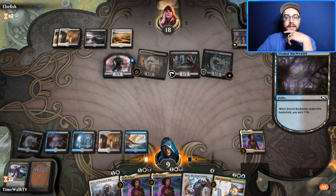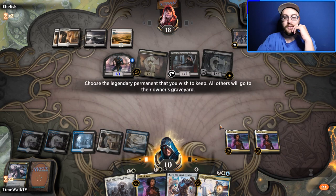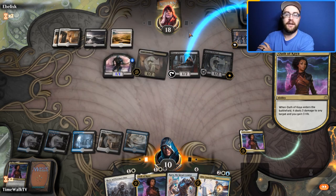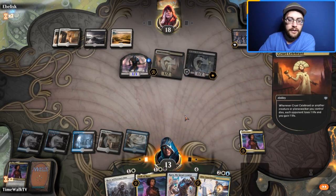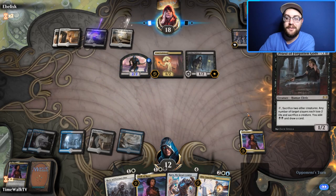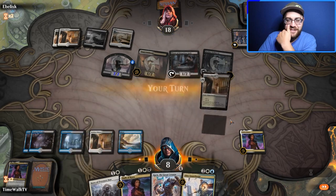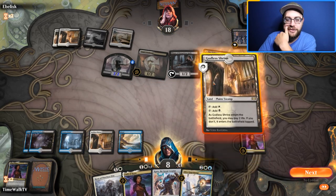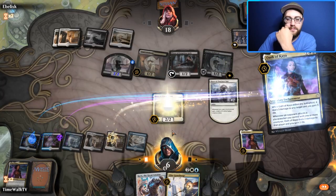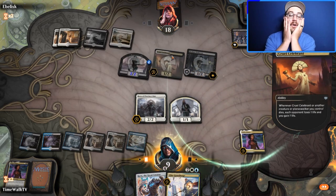We gain a life. We need to kill their Priests of the Forgotten Gods now — if we don't, we'll lose our Hero or Guard Mage. Goodbye, Priests! They have another one. We're hanging in at eight life with the life gain. We try a play but — summon sickness. So dumb.